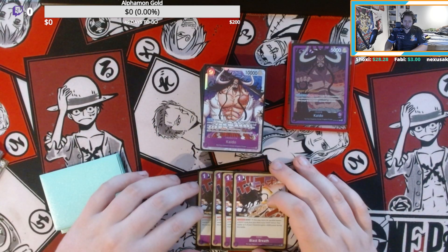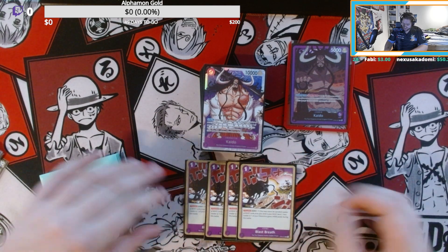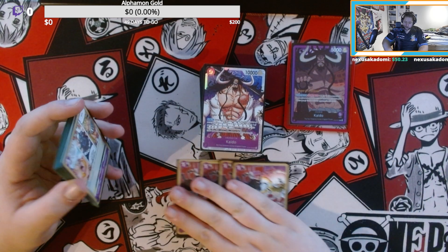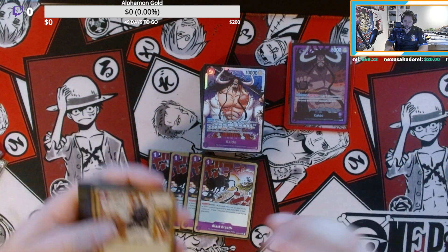For our event cards we're playing four Blast Breath. Blast Breath is a counter on one DON — minus one DON, and your leader or one of your characters gains four thousand power for this battle. As you can see and hear we have a lot of minus things, so we need to get DON back.